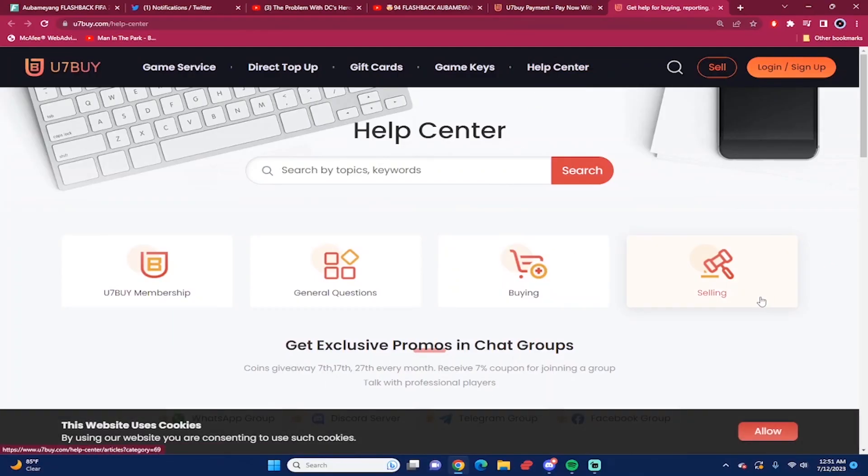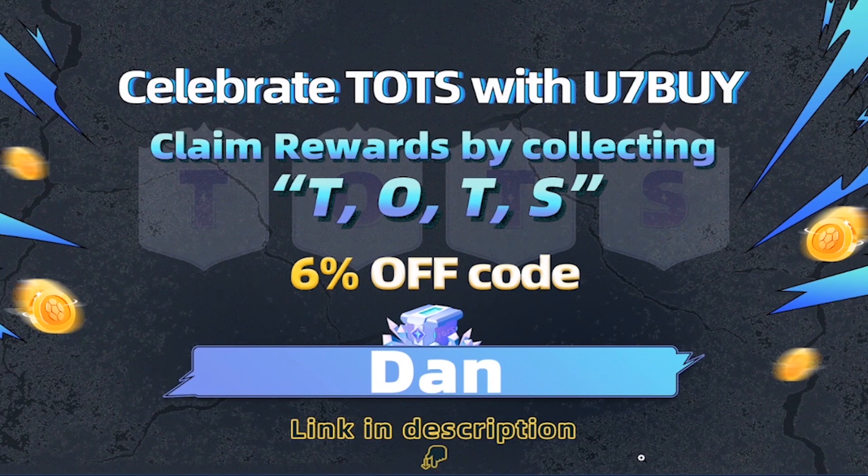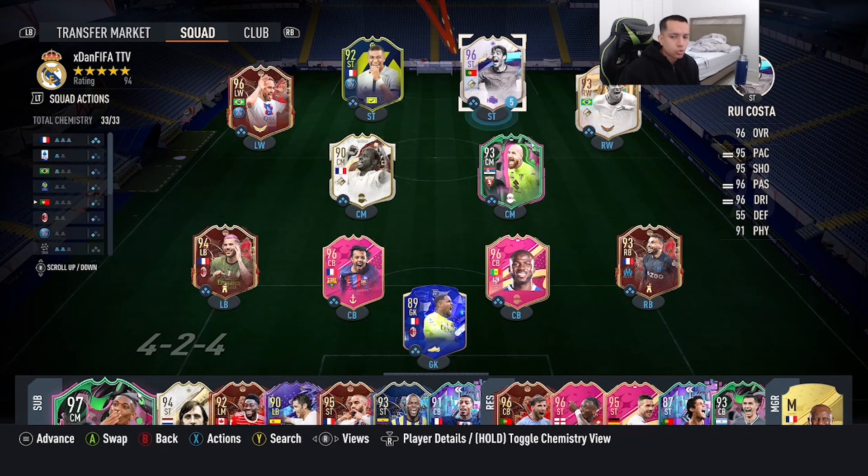Yo YouTube, what's going on? Welcome to another video on the channel. Today we're going to go ahead and review a newly released SBC that's going to be 96 rated — Cover Star Icon Ricosta.